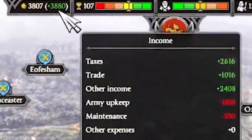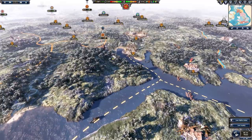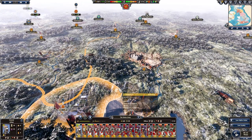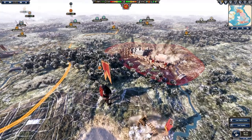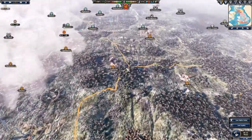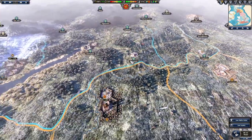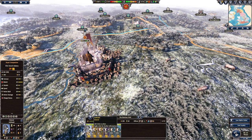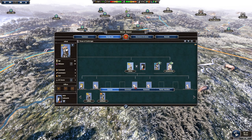We've got an income of nearly 4,000 per turn. So what we're going to do now is get King Alfred's army and slowly but surely send him back to the capital of Winchester to replenish his army. We do have a second army up north as well — there he is. This guy right here, his name is Ethelwald. And if we look at our family tree, we can see we've got King Alfred the Great — our current faction leader, the king of Wessex.